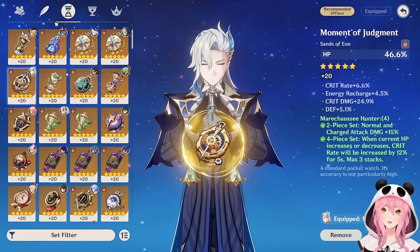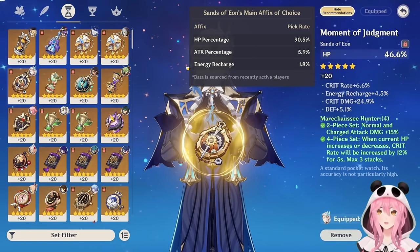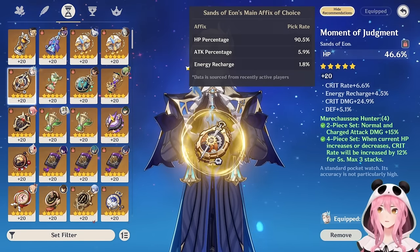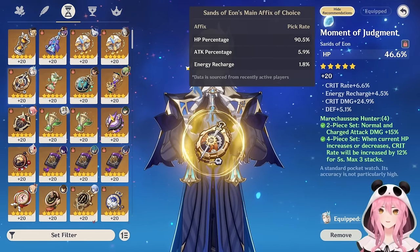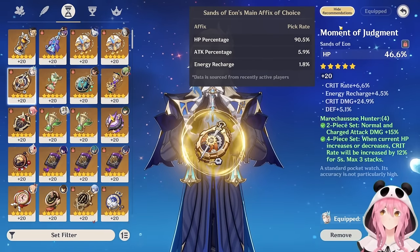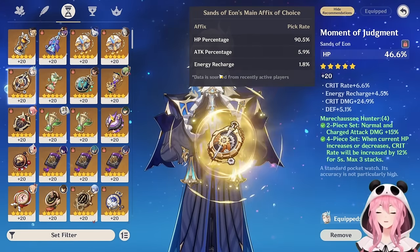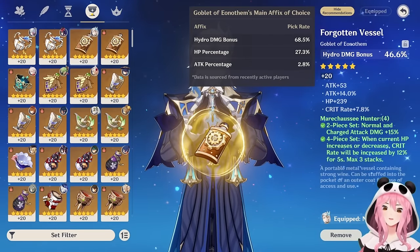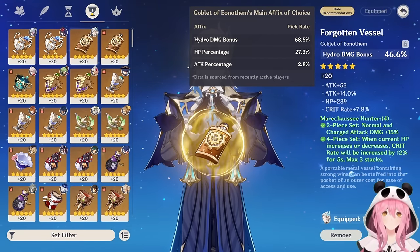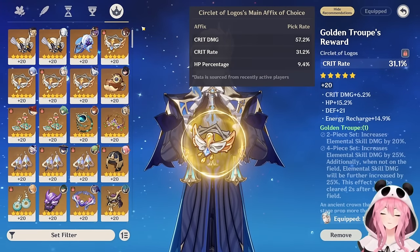About 6% of players are building Neuvillette with an attack percentage Sands — that is incorrect. Even an Energy Recharge Sands would be better than attack percentage because at least you're getting something useful. For the Goblet, Hydro DMG Bonus is your go-to, though HP percentage can work depending on which substats roll better. About 3% of players are using an attack percentage Goblet — please change that as soon as possible. For the Circlet, choose Crit Rate or Crit DMG based on whichever you're lacking.